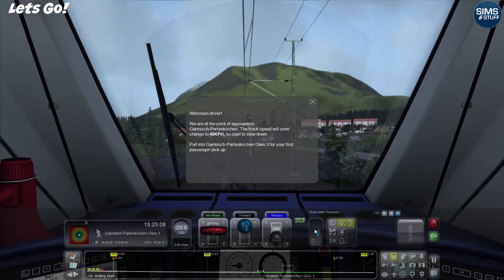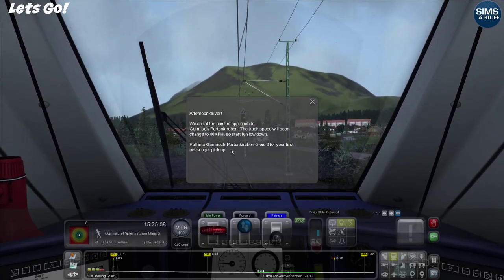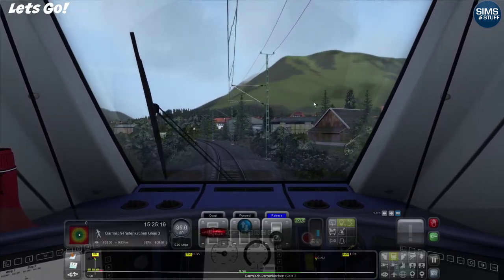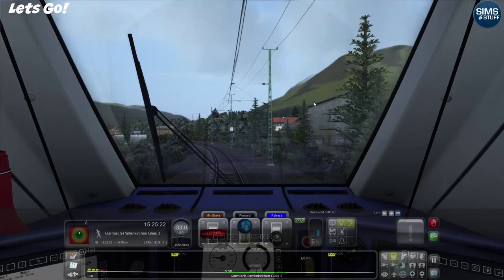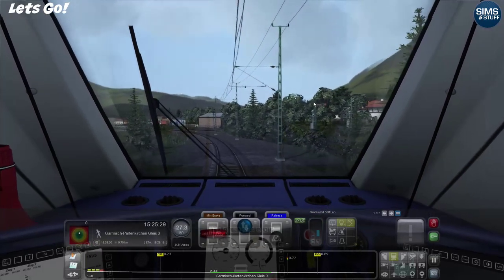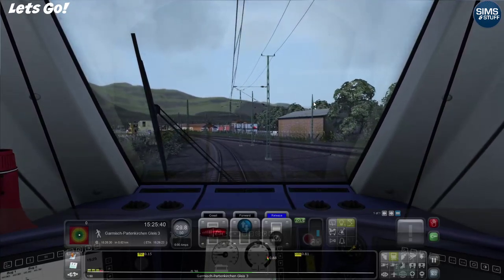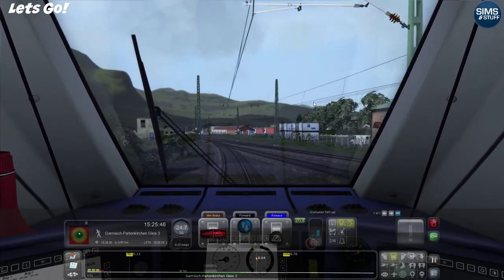We're at the approach to Garmisch. The track speed will soon change to 40 kilometres an hour, so we need to start slowing down into Garmisch for our first passenger pickup. I can see it's going downhill - this is going to be interesting. It could be downhill all the way; this is going to be fun.